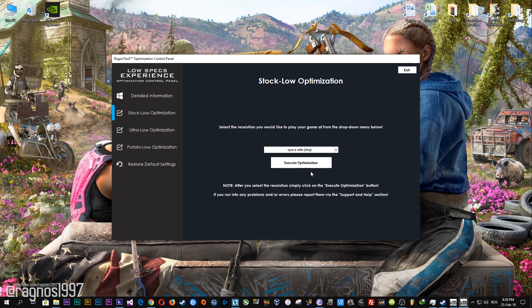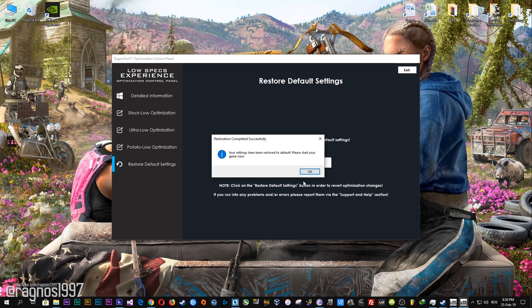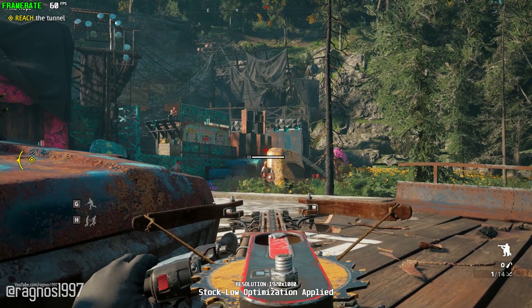Feel free to experiment with resolutions and optimization methods to find what suits your system the best. If you are not happy with the optimization results, you can always restore your game to default settings. Simply select the restore default option and your game will be reverted to default settings.